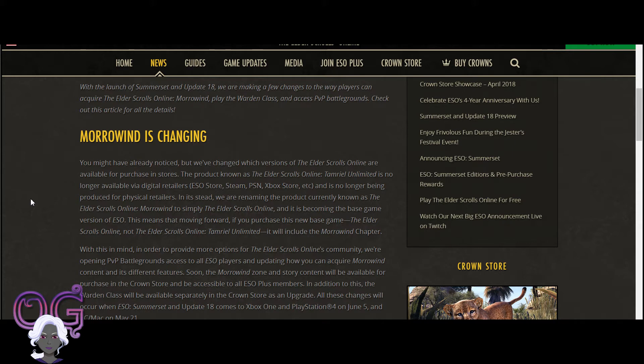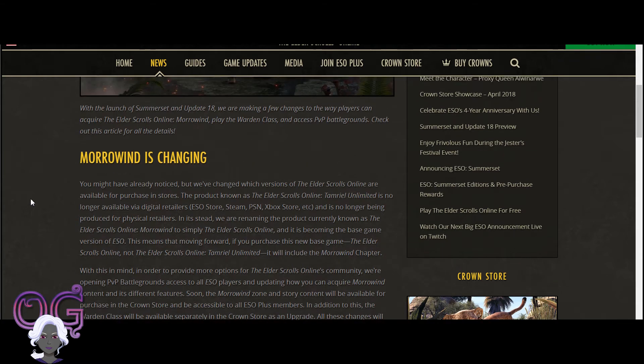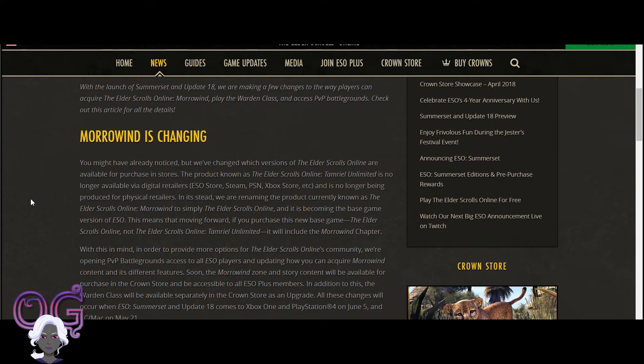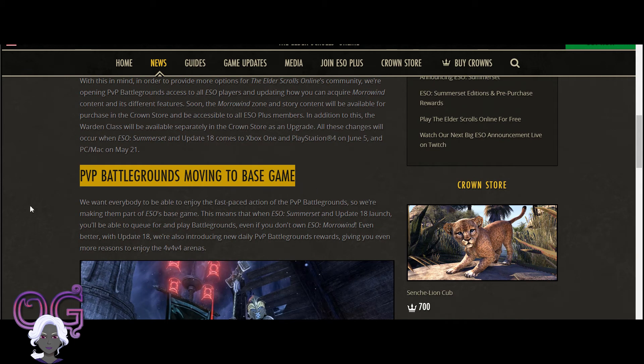Plus the storyline and a new zone. What they're doing now with Summerset is they're offering Morrowind as part of the base package for the Summerset chapter. People who have purchased the Morrowind chapter with all of those things are wondering if they're paying for it again. They have also announced that the Morrowind zone will be part of the ESO Plus membership - not the Warden. They're taking Morrowind to the Crown Store and taking the PvP Battlegrounds to the base game, so you will not have to own Morrowind to do PvP Battlegrounds.